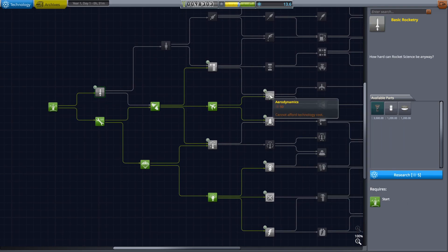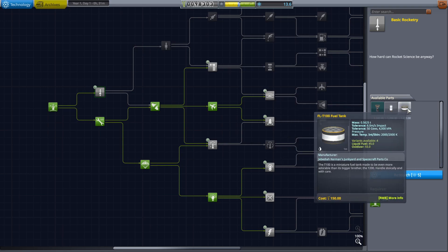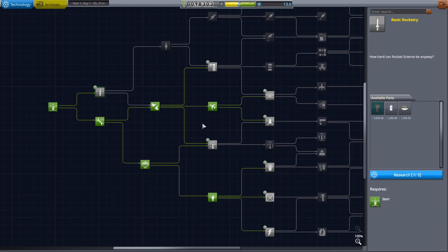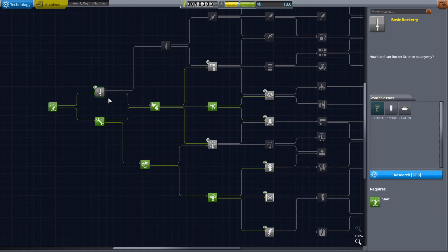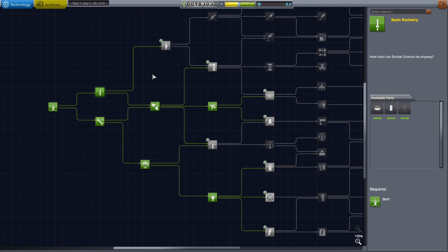With the remaining 13 science, I might as well get this one so we have some ability to do non-solid rocket boosters. They're okay, but it's nice to have controlled burns as well where you can throttle up or down accordingly.